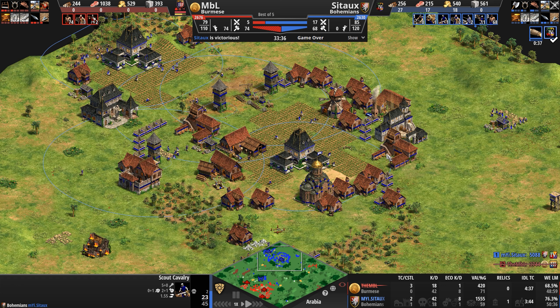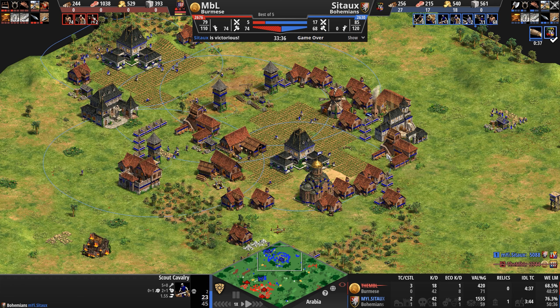Look at this blue arrowhead of death about to conglomerate into one huge army of 18 army supply — although take a look at their HP, down 300 HP. So not exactly the formidable force that Cito wants to portray. A second town center is going up for our Burmese as well.